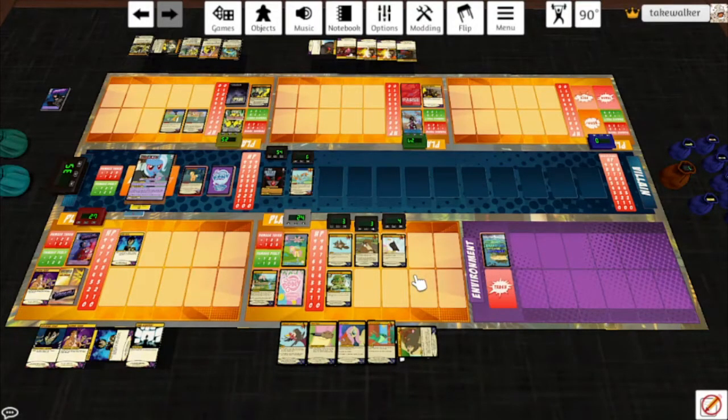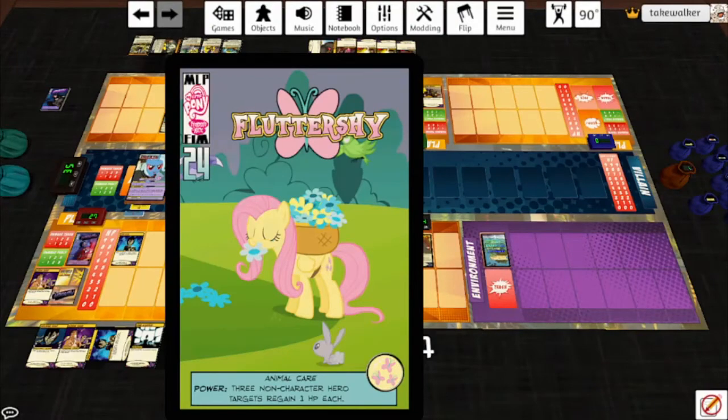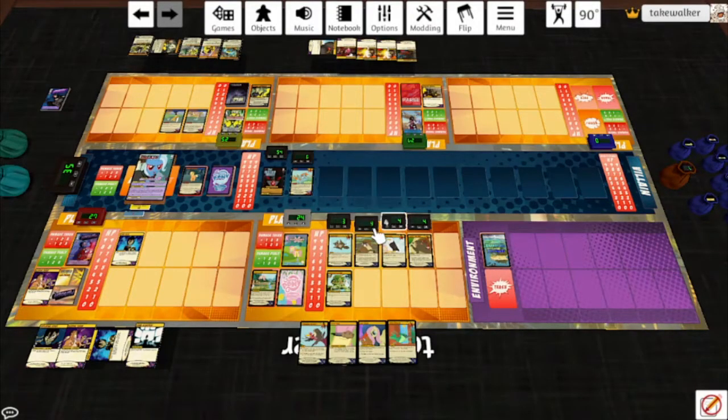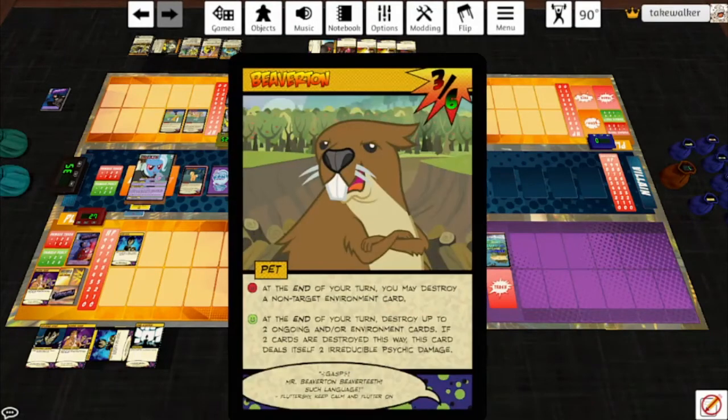Fluttershy has all the things. We are going to play Harry the Bear because nobody's dealing damage yet. Her power is Animal Care: three non-character hero targets regain a hit point each. Or I could use the Everfree Cottage's power, which is each target in your play area regains a hit point. I will heal Beaverton and heal Harry. Draw a card. Squirrely's at full so I can draw a card. Beaverton is not at full so I can destroy a non-target environment card, but there aren't any. If I get him up to full HP, I can work on getting rid of some of Trixie's ongoings.